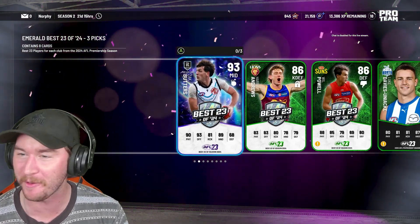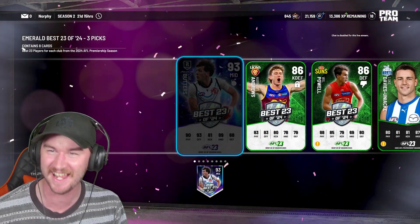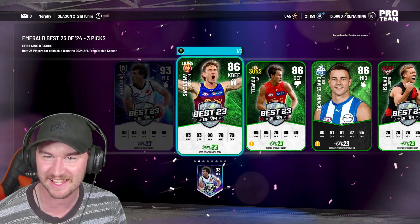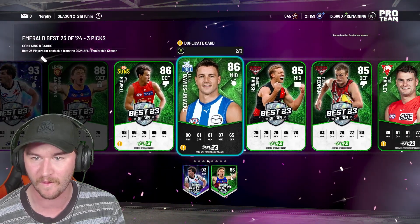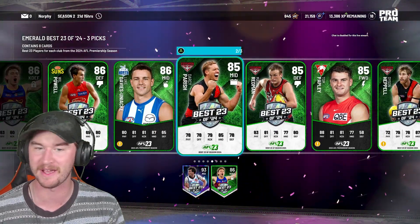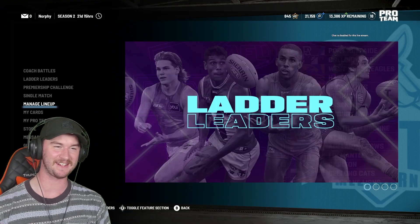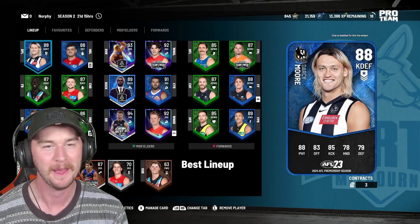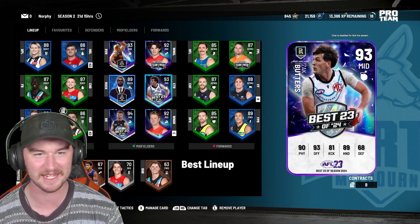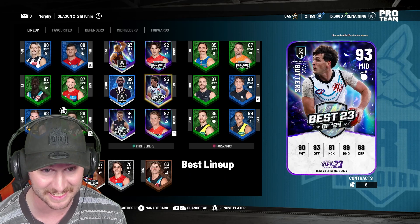We pulled three diamonds in this baby. Another one! That is huge. That is absolutely huge. We're going to take Harris Andrews as well. We'll take Darcy Parrish too. We've got the Ben Mason record. Another diamond — that is insane, especially on the last pack of that one. Put that one in the lineup under center. We've got Zachy Butters — our lineup is looking deadly. It is looking so deadly.